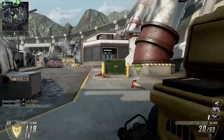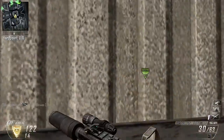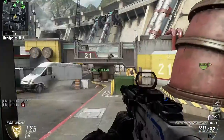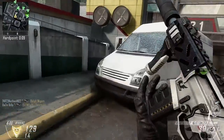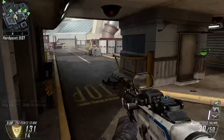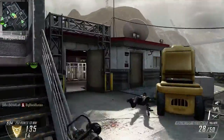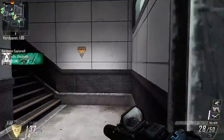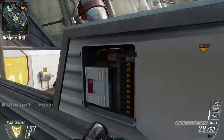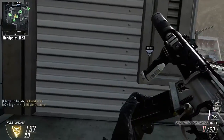I think everyone's just obsessed with the Peacekeeper at the moment, just running around trying to get as many kills with it as they can. That's obviously personal preference, but I would think that the Peacekeeper looks better without any camo at all, because it's just a nice standard white and blue gun for the normal skin, which I think is very nice compared to all the other guns I'm using at the moment.